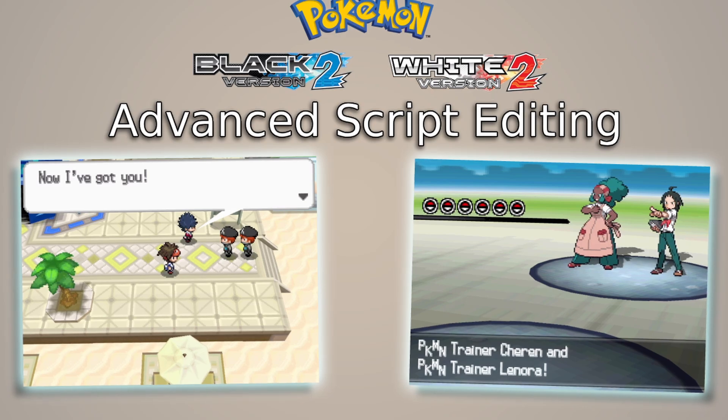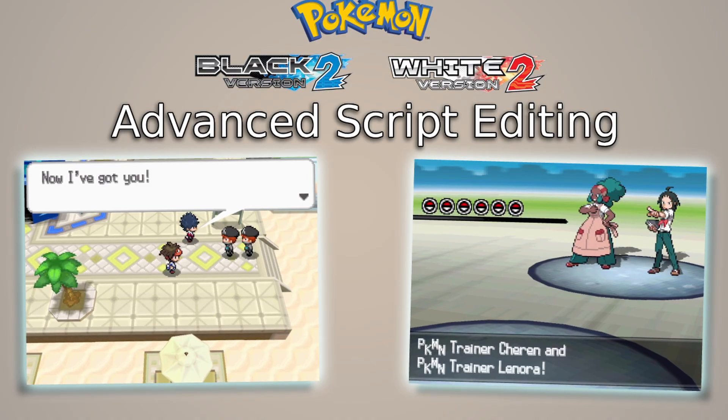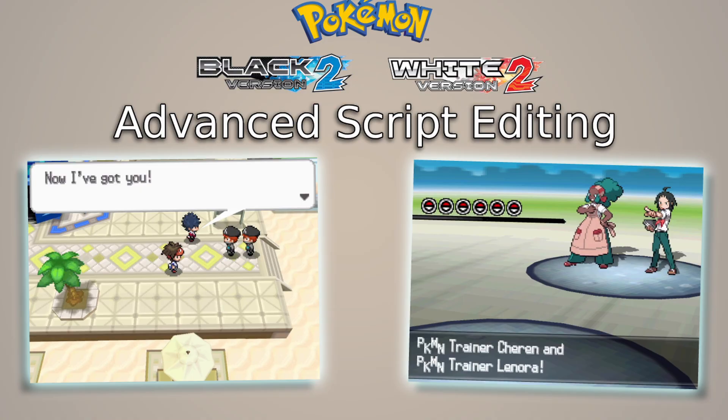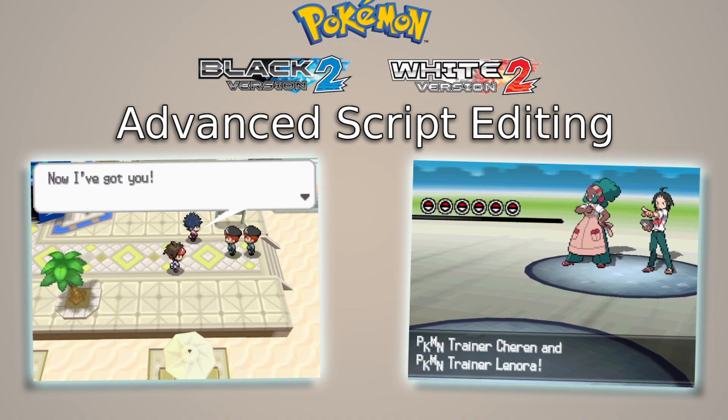Welcome back to some more script editing for Generation 5. When I made the first parts of this, I only went over some of the basic, commonly used script commands, with the understanding that there's way too many aspects of scripting to cover in a single video. The most common question I was asked is how to add new trainer battles, which I'll definitely be talking about in this video. I realized I could just show off some of the scripts I've already made in the past, which showcases the things I want to talk about.